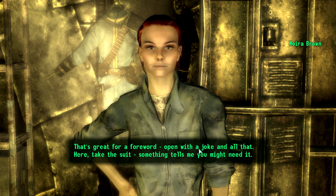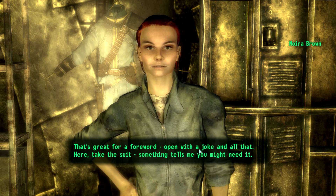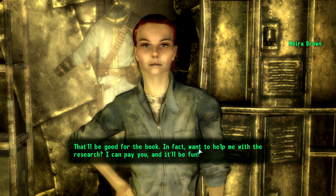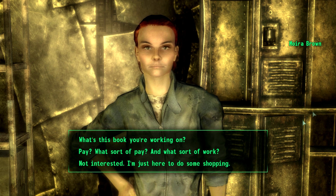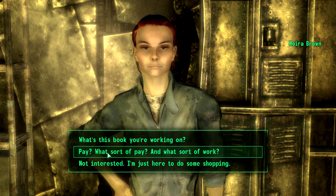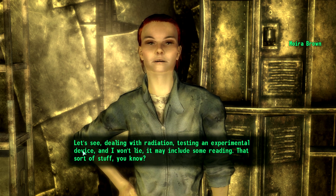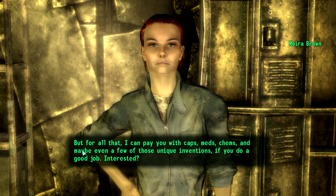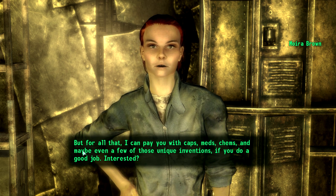That's great for a foreword — open with a joke and all that. Here, take the suit. Something tells me you might need it. Want to help me with the research? I can pay you. What kind of payment? Yeah, sure, I'm very interested in money. Let's see — dealing with radiation, testing an experimental device, and I won't lie, it may include some reading. But for all that I can pay you with caps, meds, chems, and maybe even a few unique inventions if you do a good job.